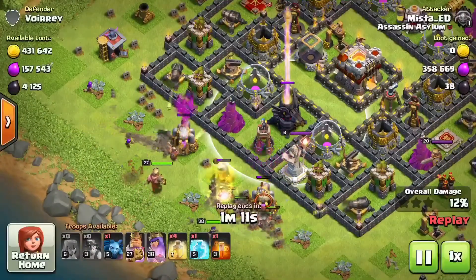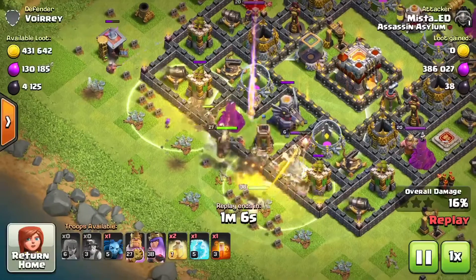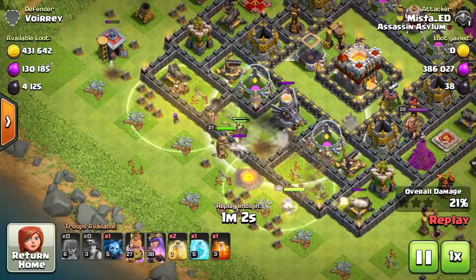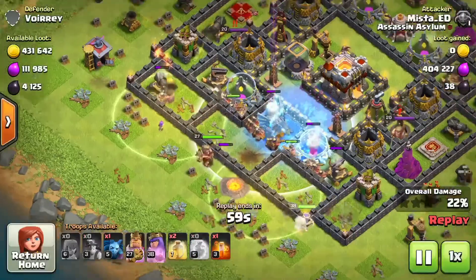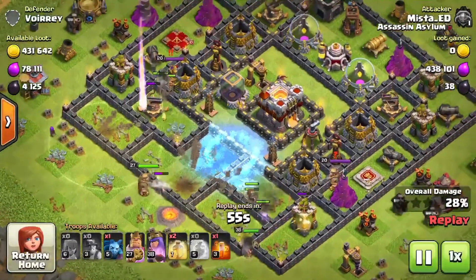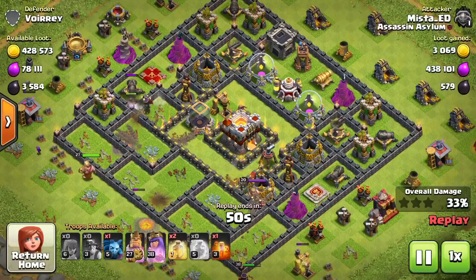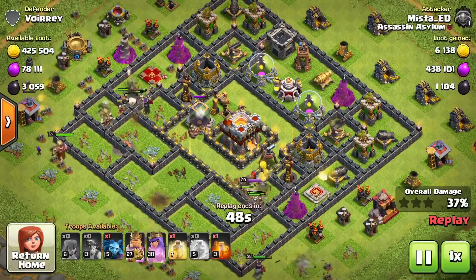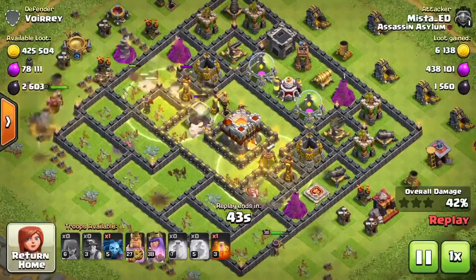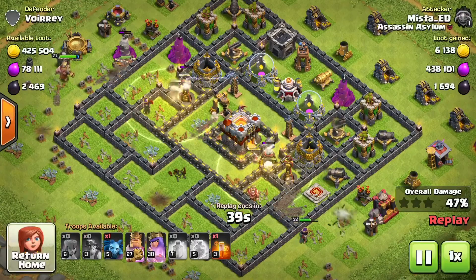The eagle artillery hits hard so I right away put the heal on them. Most of the time the freeze is for inferno towers, but I froze the eagle artillery here so it doesn't do damage since the infernos are already out. You can just look at how easy this is — they just clean up shop. I got them healed and they'll keep going. It's easy.